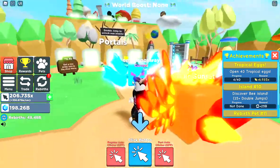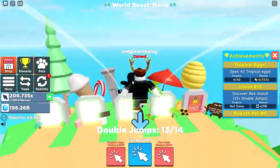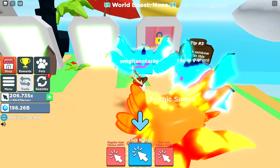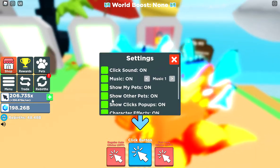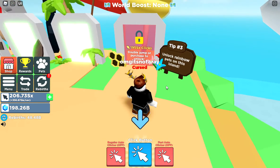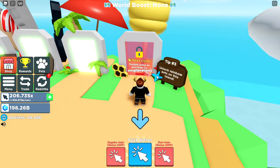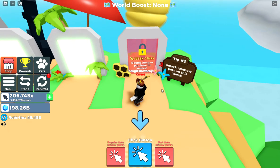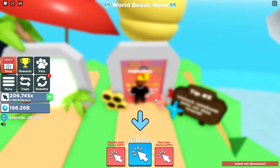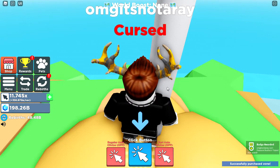Now I'm gonna go get the last island. Let me put away my pets first so you can see. It's gonna cost 195 Essex clicks, which I just saved up enough for. And here we go — let's go in. Let's see what's so special about this place.